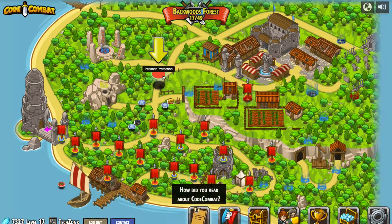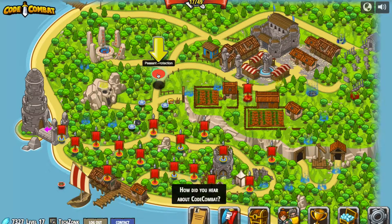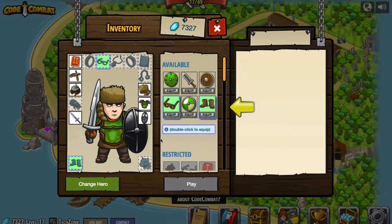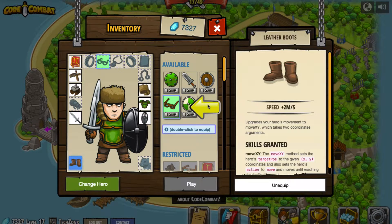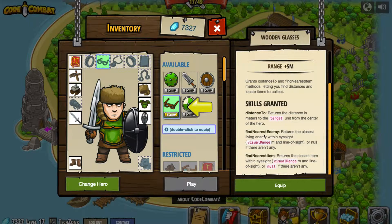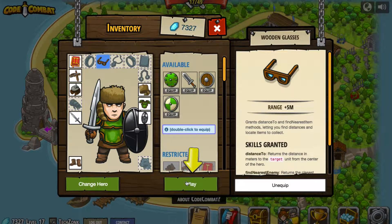Back at the Backwoods Forest, we're going to go with their next level recommendation here, which is called Peasant Protection, where we will once again be working with loops and if statements. It is asking me to go ahead and re-equip the shoes I was wearing before. It also wants me to include these glasses, which will provide new skills — not only can I find the nearest enemy, but I can find the nearest item and also return the distance in meters to a specific target. So we'll select that and press play.